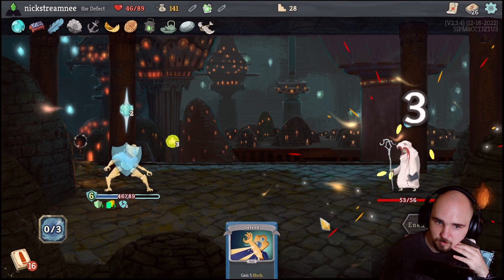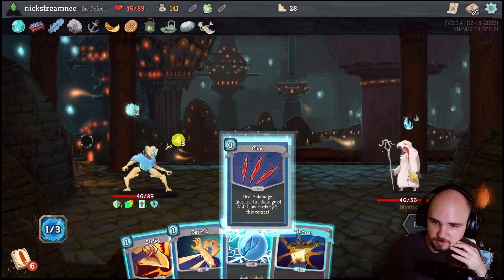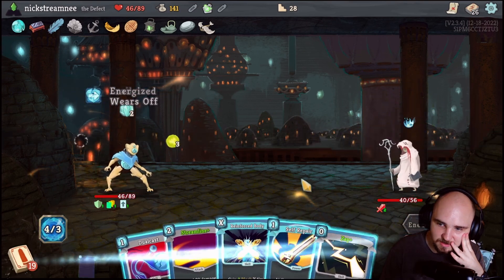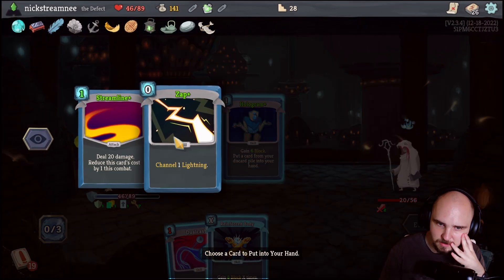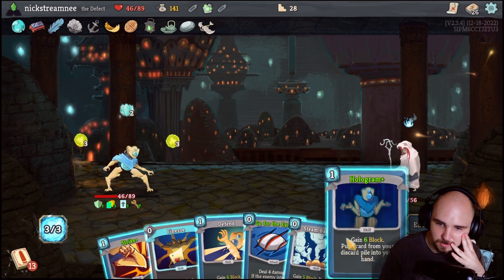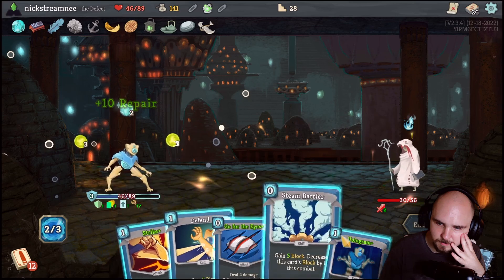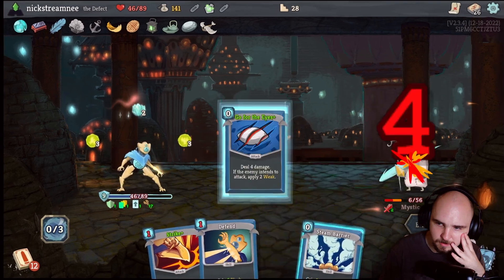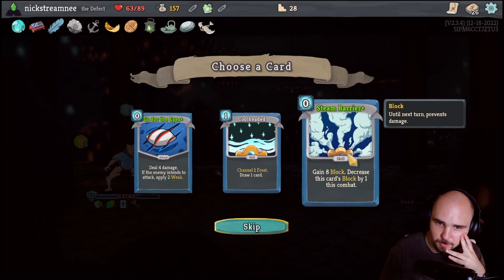Okay, that went shockingly well. Like I am actually in a state of shock. Oh, I should have used a Hologram there - well, whatever. I didn't leave enough energy - it's fine. We could have ended the fight there, but let's see if we can draw our other Self-Repair. There we go - and then a Hologram, pull in the Streamline for a ridiculous 20 damage, and then we heal 17. Huge! Steam Barrier Plus is really good.